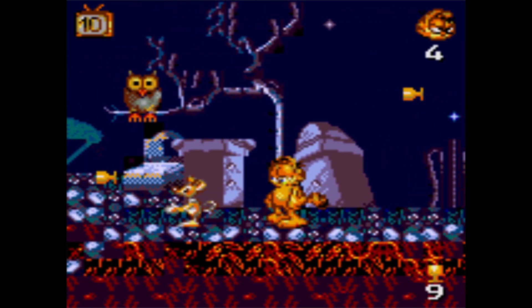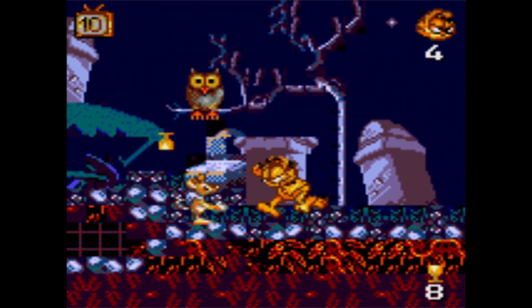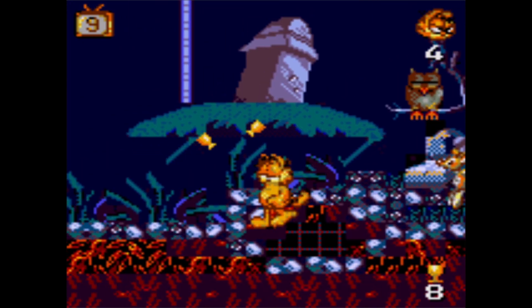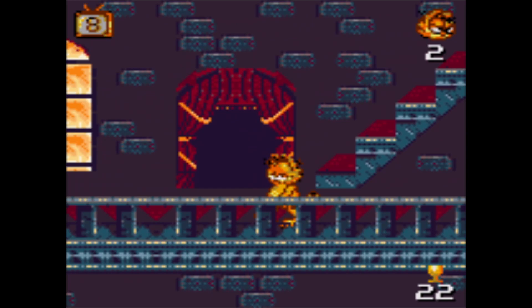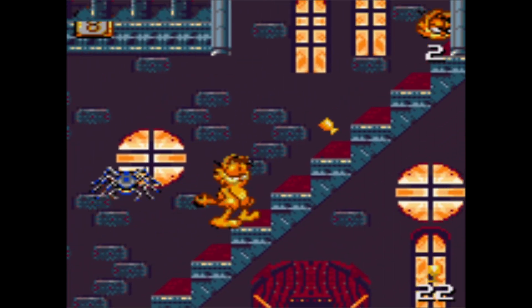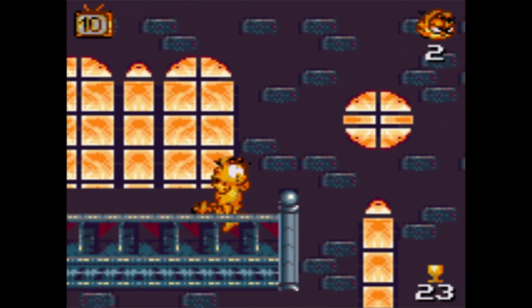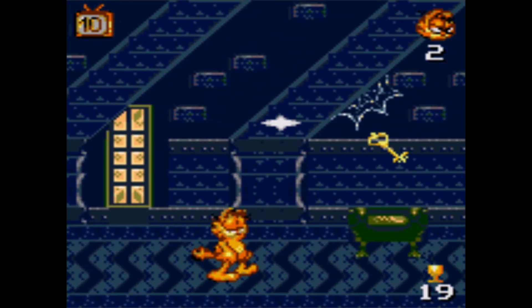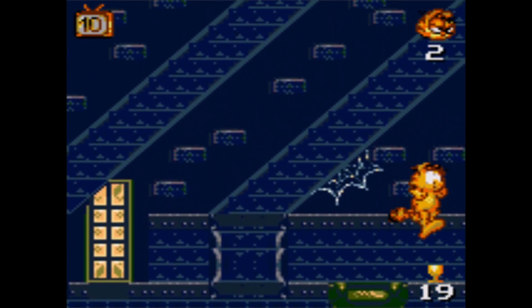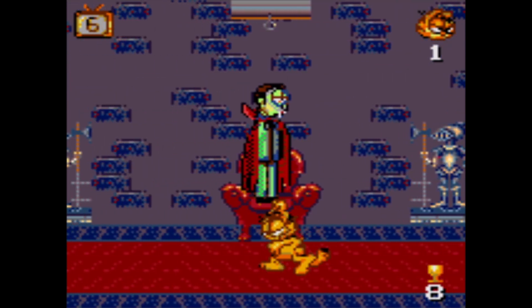Count Slabulous Castle is the next level, and this is way better done than the 16-bit version, even if it's not as aesthetically pleasing. You actually get both the graveyard and the fully fleshed-out castle — fitting since the level is called Count Slabulous Castle after all. You'll go from room to room collecting keys, and it's pretty enjoyable. The only problem: why is John the vampire this time around? It's Count Slabulous Castle, not Count John's.